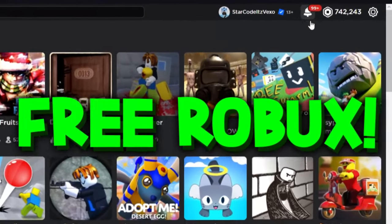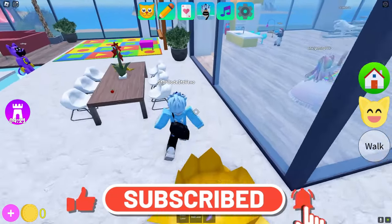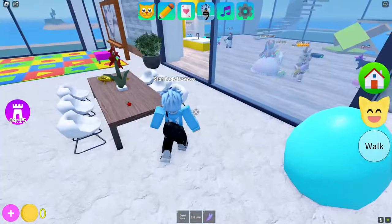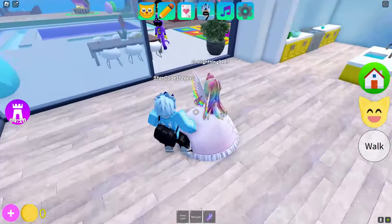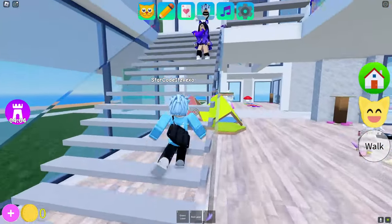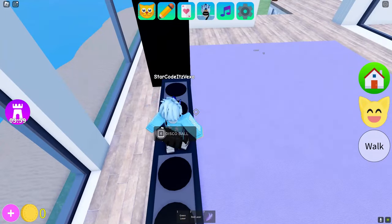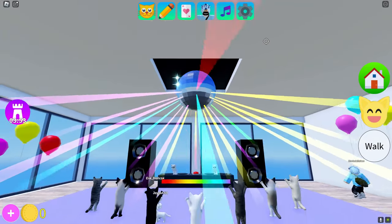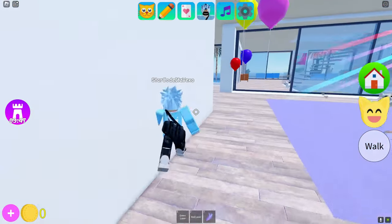In today's video we are in the Kitten Game and we gotta find all of the eggs. Follow me — we are going to be getting all of the egg locations. There's one out of seven so we gotta find all of them. We need to find a lot more... oh my god, disco ball. Now we have to do this cutscene. I'm sorry but you guys have to watch this, I cannot reset.